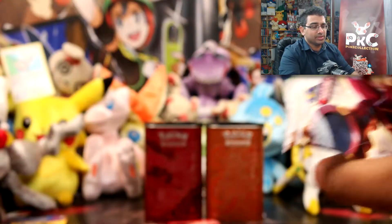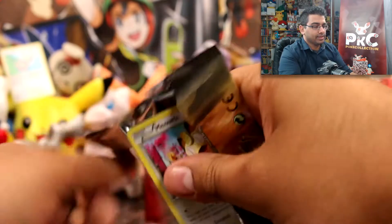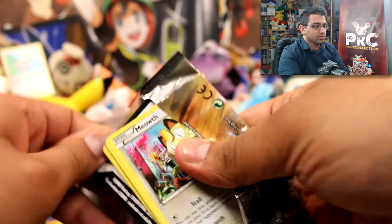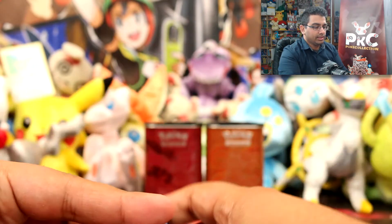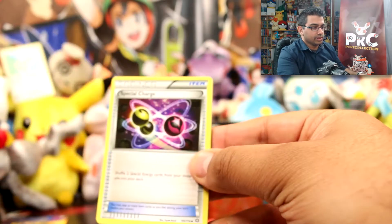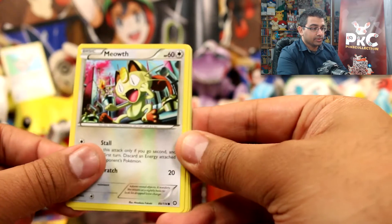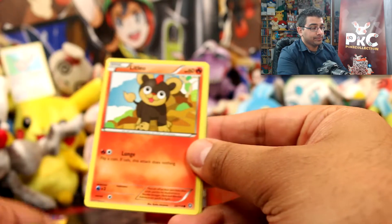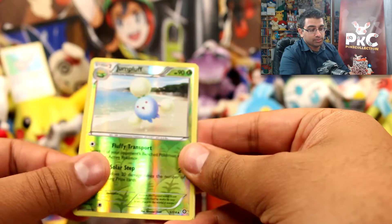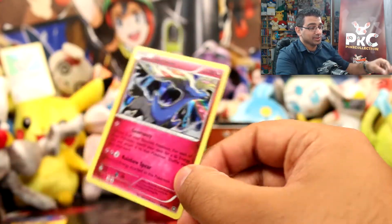On to the Volcanion pack — goodness sake, terrible at pronouncing anything. Oh, it's my favorite Meowth! I love this Meowth because it just looks so taken aback by something. In this one we have Special Charge, Monferno, Nidorino, Meowth, Hoppip, Nosepass, Nidoran Male, Litleo, a Jumpluff reverse — oh cool, it's a Zygarde hollow! That's really nice. I got a Zygarde and a Yveltal hollow — that's really cool.